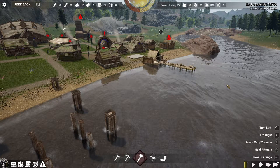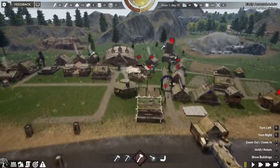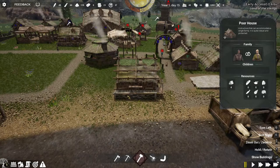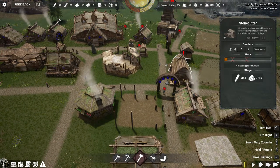Welcome back. We're playing Land of the Vikings, and this is episode 4. In the last episode, we had a lot of immigrants, so we'll have to get that poor house built. There was an earthquake, and we lost our stonecutter. That was unfortunate.